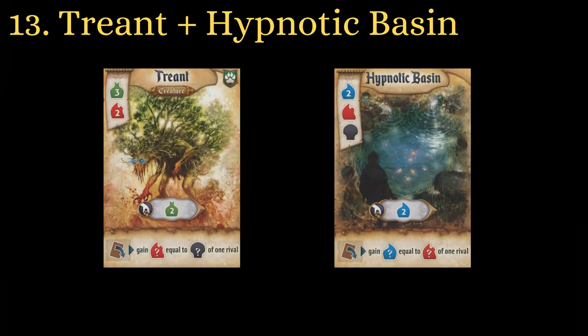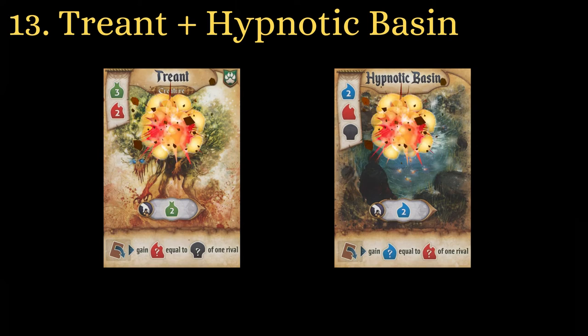Treant and Hypnotic Basin are average cards in 2-player games, as your opponent will most likely play around them. They become better as the player count increases, as it won't be possible for every player to avoid feeding you extra resources. Getting a few more resources on top of their income will make them pay for themselves very quickly. They are both ideal candidates for destruction in the last round.